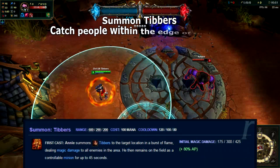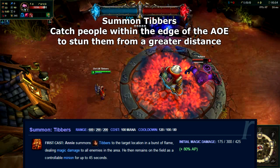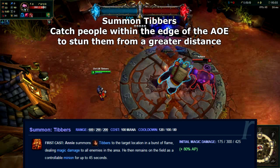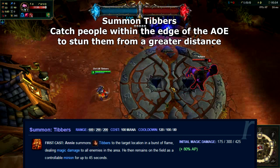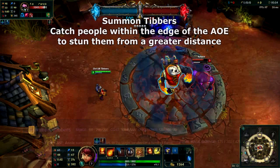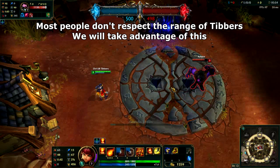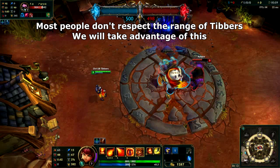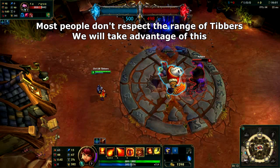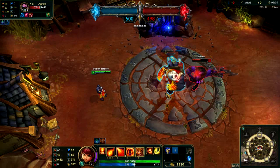Your ultimate is Summoning Tibbers. This is the ability you will be using to initiate teamfights. Since this is an AoE spell, you do not need to land it directly on your opponents to stun them — you just need to catch people within the edge of the area of effect. It does take some practice and you will miss the first few times, but once you've got it down, it's going to give you a massive advantage over the vast majority of players who do not respect the potential range of this ability.